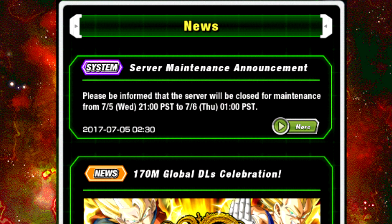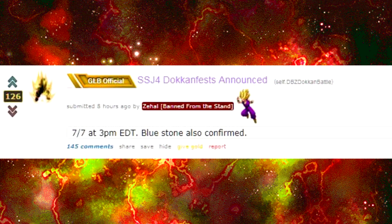I hope you guys are ready — the Super Saiyan 4s are around the corner. Super Saiyan 4s have been officially announced on 7/7, that is Friday, at 3 o'clock PM Eastern time. So 3 p.m. Eastern time on Friday the Super Saiyan 4s should be out, and the Bluestone is also confirmed.